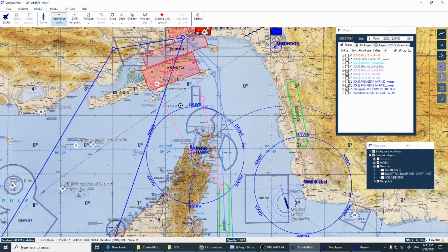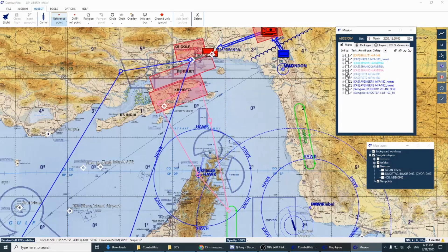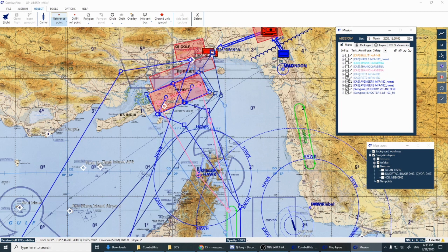Now you can see everyone else's flights. If you just want to look at yours, unclick everyone else's. Then you can click everybody else's back in, which is usually how I start — so I can see where all the other flights are going to be so I can de-conflict. Look at that mess of routes.